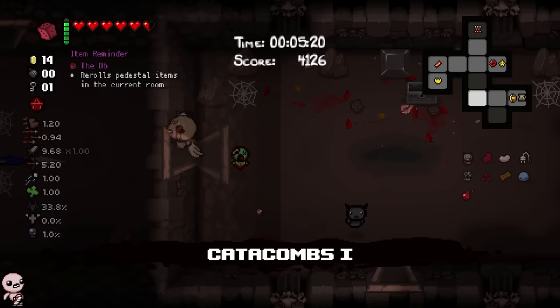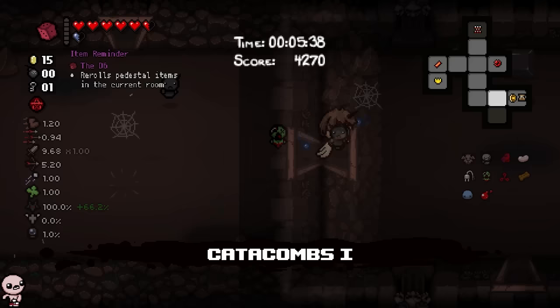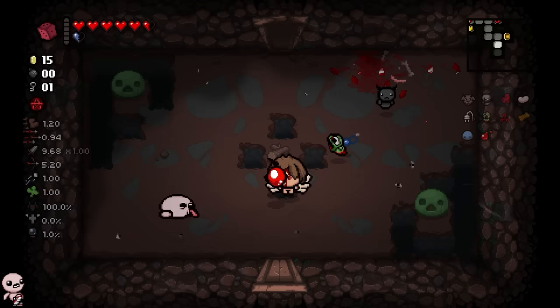So let's roll this. I get goat head, which is by far the worst curse room item I could have gotten. You could say flip, but I can't take flip — I have d6. Magic skin, maybe some secret room shenanigans, but in general goat head is just the one.